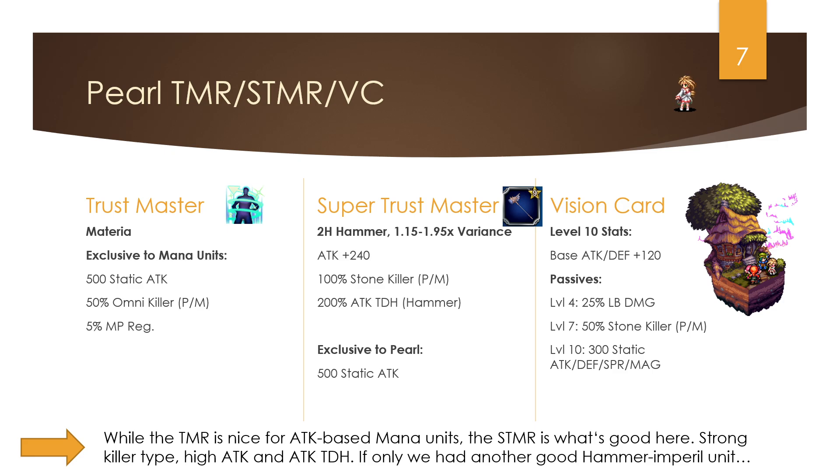The TMR is nice attack-wise for attack-based mana units, and the STMR is really good — but we need a good hammer imperil unit. Looking at upcoming units, for Halloween there's Lilith (whip user) and Godrea (gun user); for winter there's Levison (mace), Lucas (fists), and White Knight Noel (probably not hammers); for Lunar New Year mainly fists or bows. There really aren't many hammer units left, which is a problem.